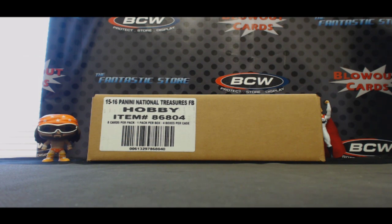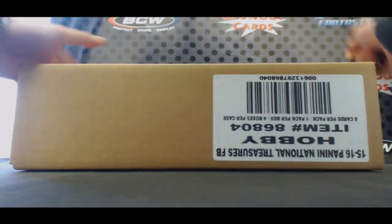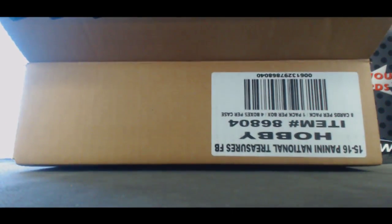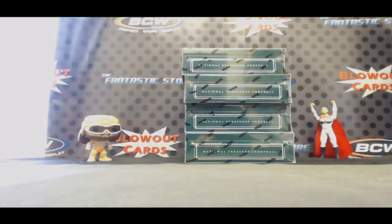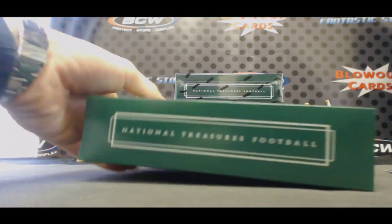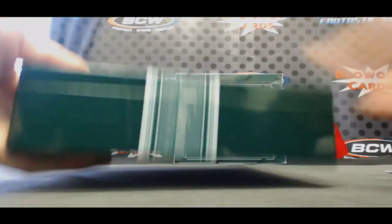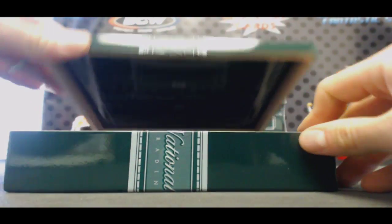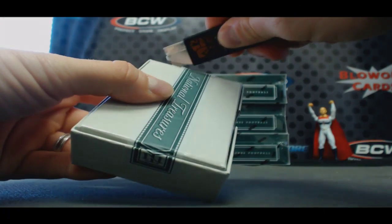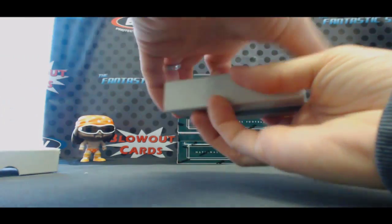Alright guys, this is round two. NT Football Snake Draft Team's case break for the day. Good luck to everybody. Appreciate y'all joining. Let's see if we can hit some monsters here. Our Stan Macho Man up there, bring us hopefully a little bit of luck. Box one — guaranteed four teams in this one. Eight spots, four teams apiece. You get all the cards from the specific teams you draft. That's how this setup works.